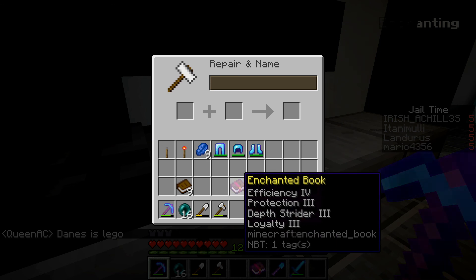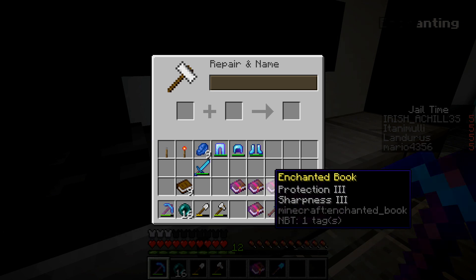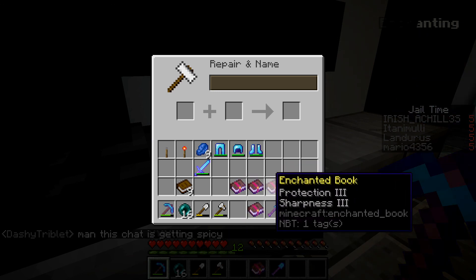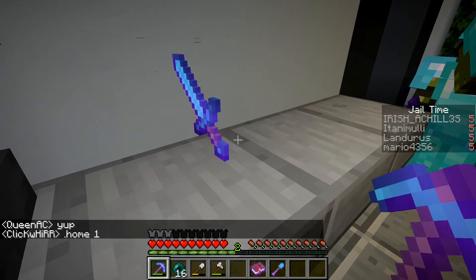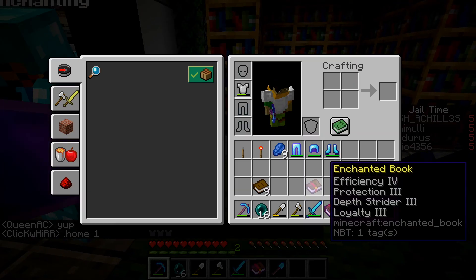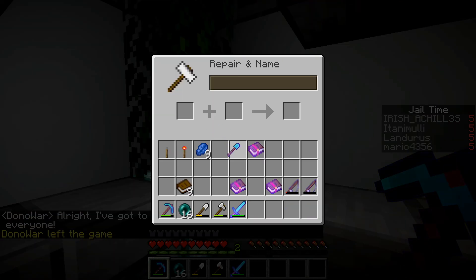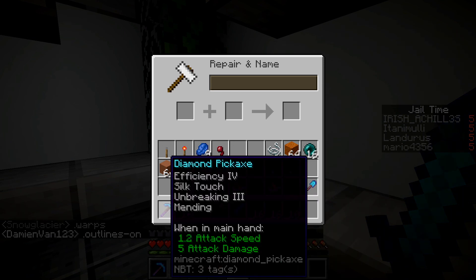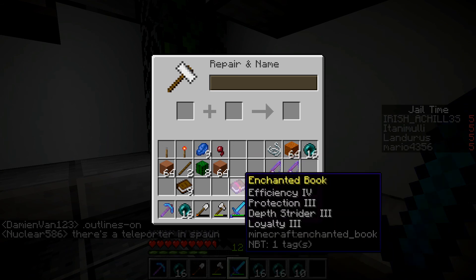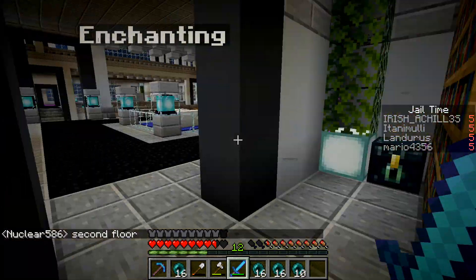Now for the sword I'm checking how many Sharpness 3 books I have — I have two. I'll put them together and apply that. I also need Efficiency 4 on the shovel — it costs four levels and I need to get more. We have Efficiency 5 in mind for later, and I also want Looting 3 on the sword eventually. Let me go enchant and I'll be right back.